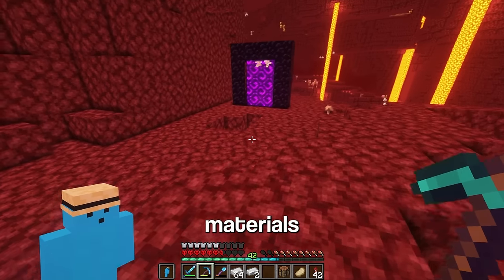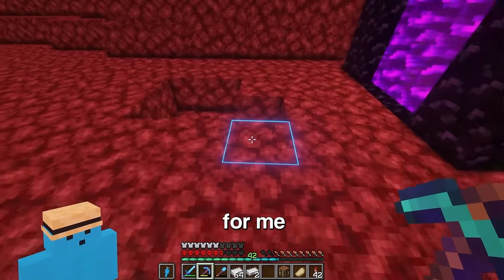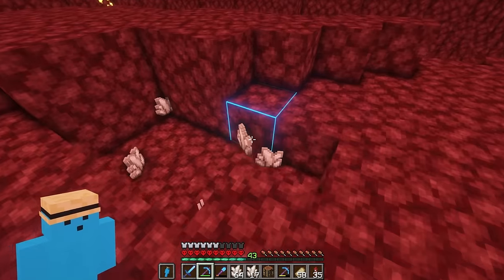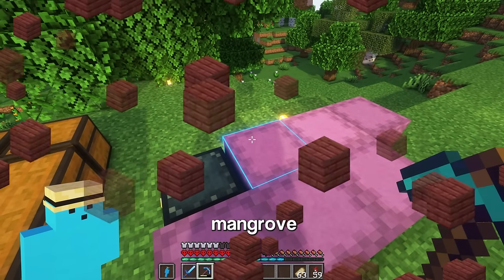Now the rest of the materials are pretty simple except for one, which I'll worry about later. Let's quickly gather them — quickly for you, but a few hours for me. There's all the materials, except for the unknown item, which is 3,000 mangrove planks. As you know, mangrove logs are not easy to obtain.